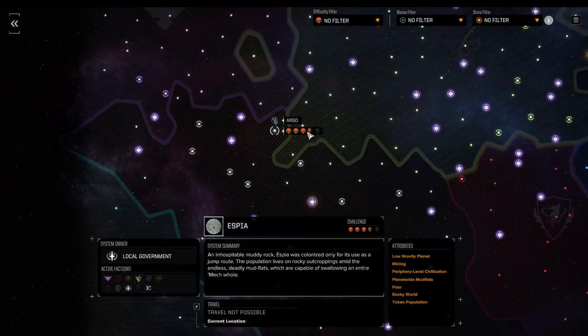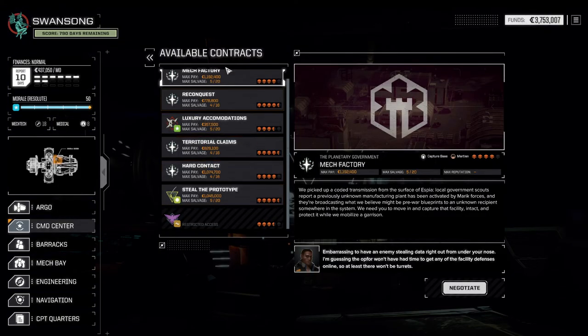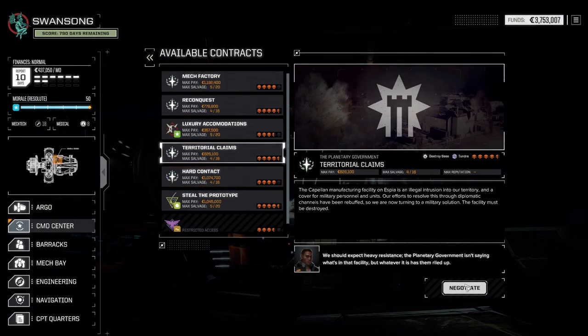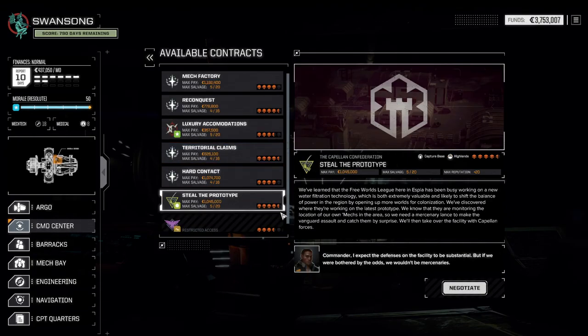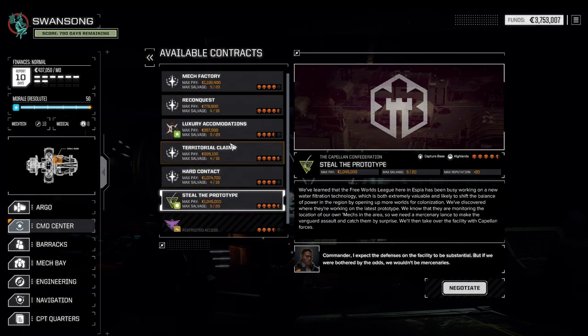We've chosen this system because it has the right factions in it and because it has three and a half skulls. In terms of contracts, we can do a lot for the local government, all of which would reduce our standing with other factions, so we're not going to touch a single one of those. I managed to secure two contracts: one with the pirates against the local government — a three and a half skull mission — and one four and a half skull mission. Could even get 20 reputation out of that. Not too bad. 12 is good as well.